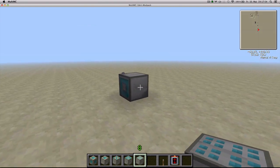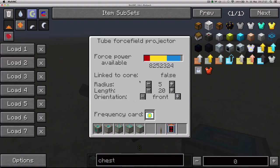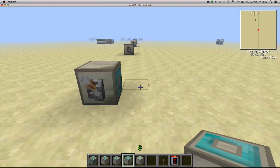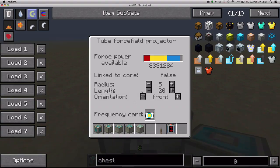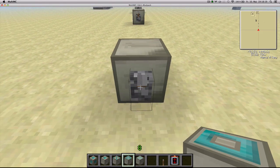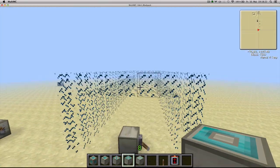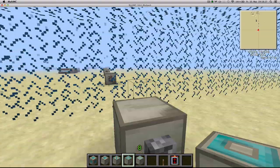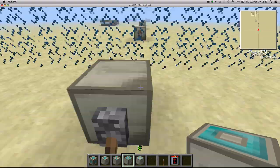Next up, the tube force field projector. You can orientate it front or center. If it's center, it's going to generate the force field around this block. If it's front, it's going to start generating the force field up here and then go over there. Let's do it front — a radius of 3 and a length of 20 — and this is what it looks like: it generates a tube. And let's try the center orientation: it generates the force field centered on this block.